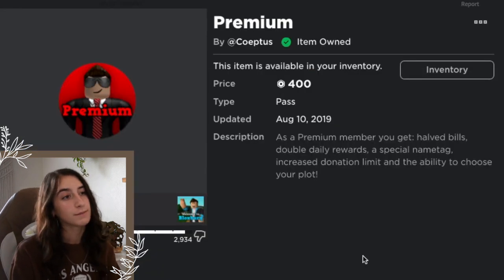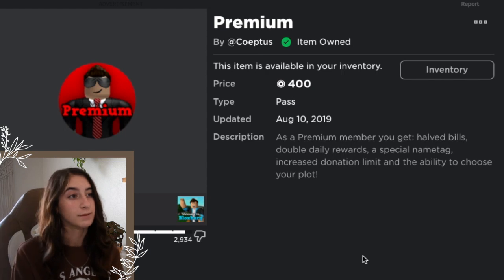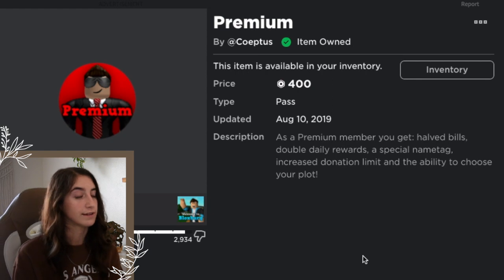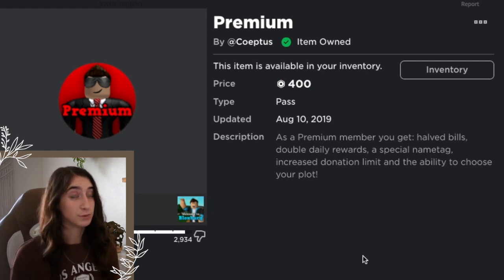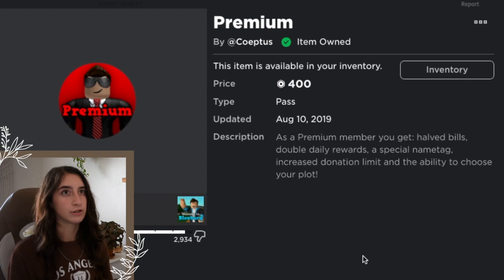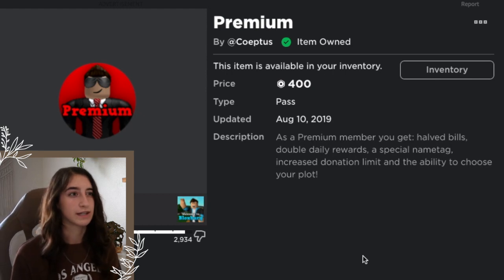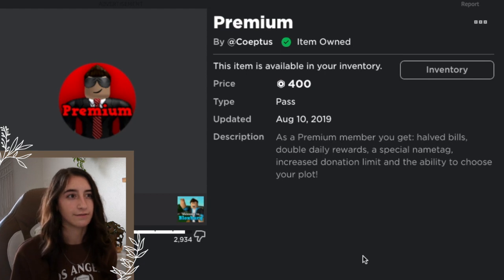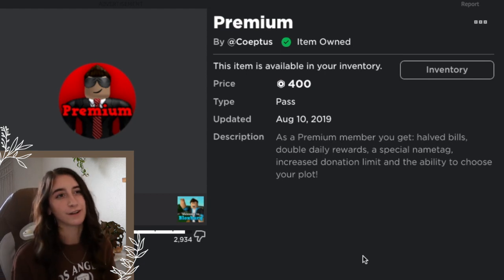The next one is Premium. As a Premium member you get halved bills, double daily rewards, a special name tag, increased donation limit, and the ability to choose your plot. This one is really helpful, but I feel like it's kind of expensive — I feel like 200 Robux is a bit iffy given how many options it provides.